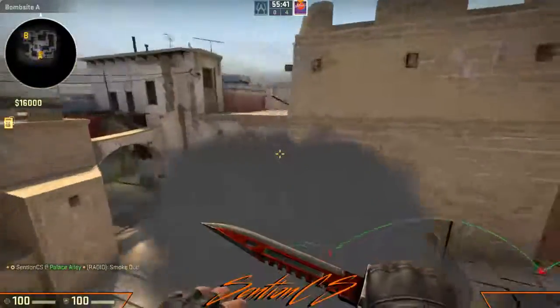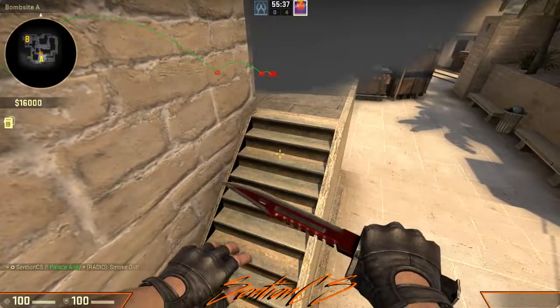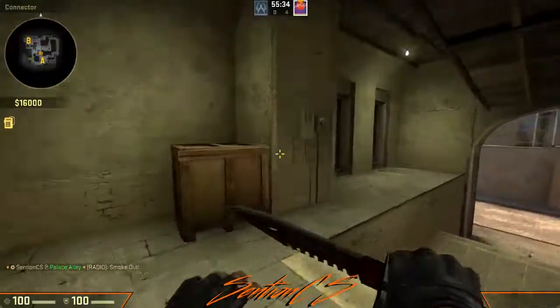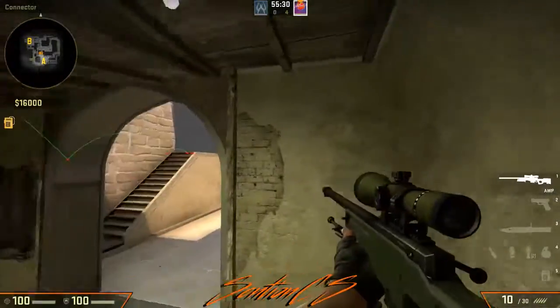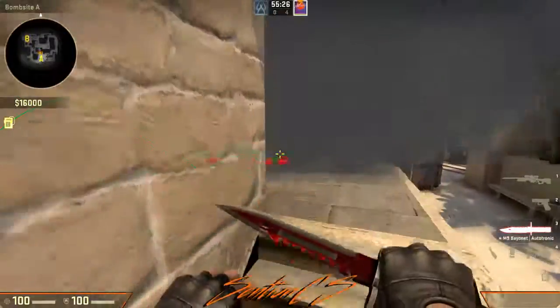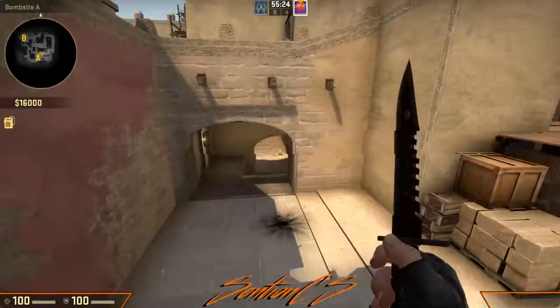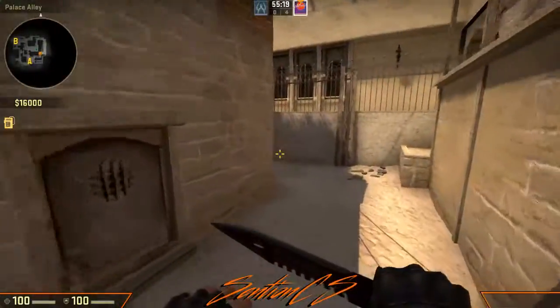As you can see this blocks off stairs and will halt a CT holding from here. This will also halt a CT that could be holding from here, since you can jump out and watch palace. So that's just for palace players. That's pretty much the only way you ever see it thrown — there's no jumping or walking involved.